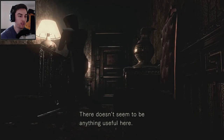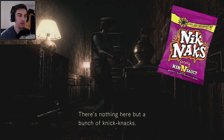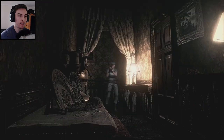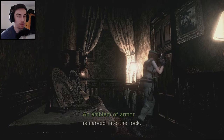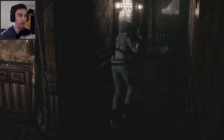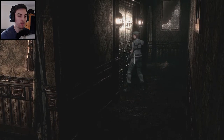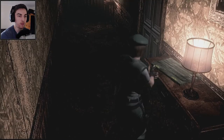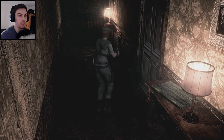Nothing to look at here, this doesn't seem to be anything useful. 'There's nothing useful but a bunch of knickknacks' — what knickknacks are they? Okay so let's check each door as we pass it. That's locked — emblem of armor. So whatever key we've got now, we need to figure out what emblem that is. These ones are armor.